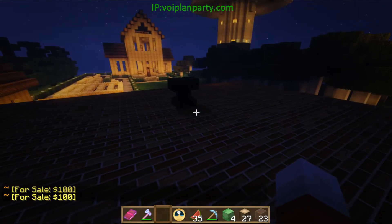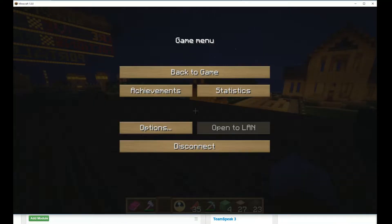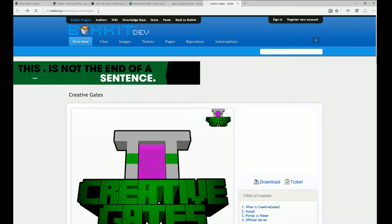First thing for CreativeGates, let's take you to the website. This is the website right here. It's on Bukkit — CreativeGates. You can Google it. Once you see it, you can download your version — get the latest one, download that jar, put it in the plugins folder, and reboot your server. And then you're ready to go.